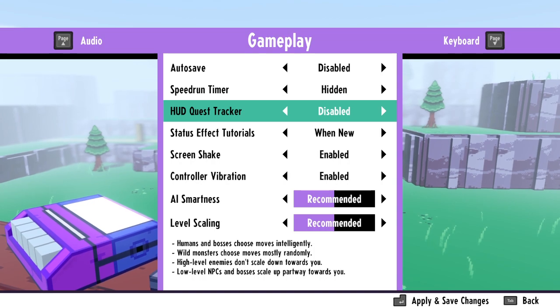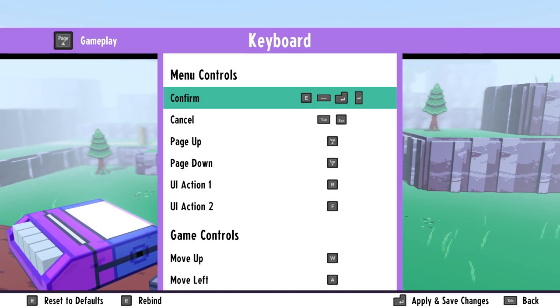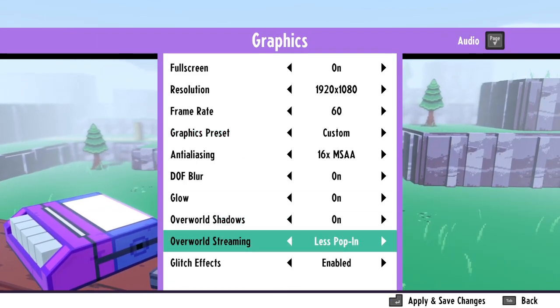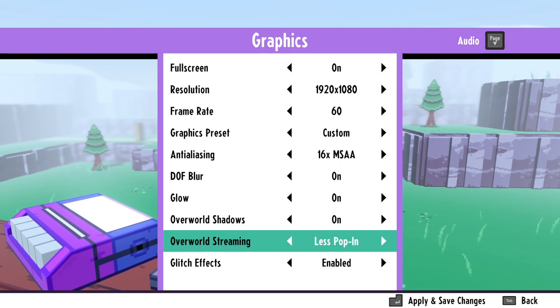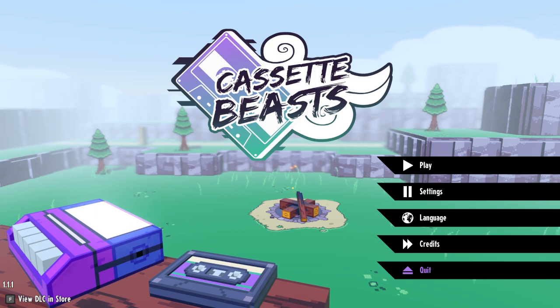I might turn the HUD quest tracker on later. Let's see if they have like a journal or something - I might not. There's also an overworld streaming option: 'less pop-in' or 'low CPU usage' are the two options. I'll do less pop-in. But I know basically nothing about this game.